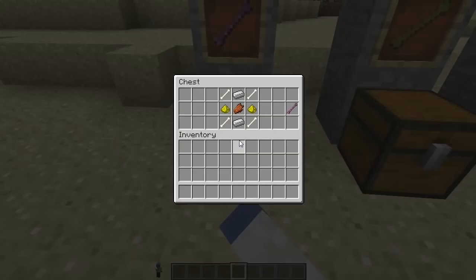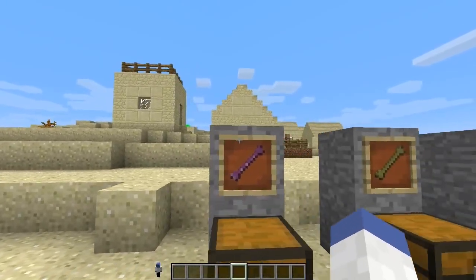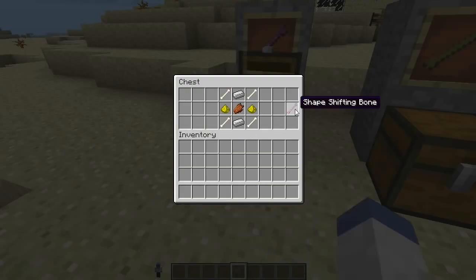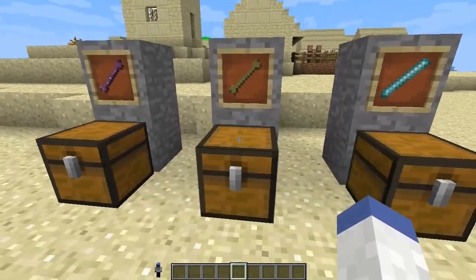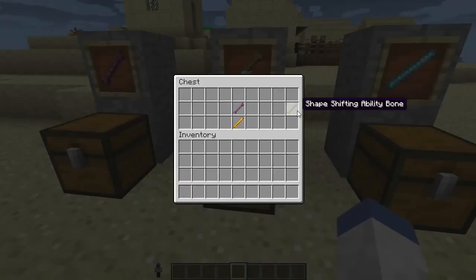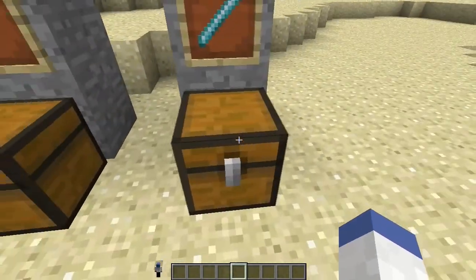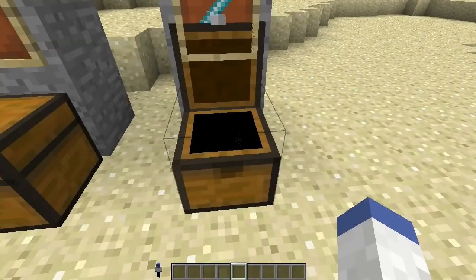The first crafting recipe makes the shape-shifting bone. The shape-shifting bone is crafted with bones, glowstone, rotten flesh, and iron. Next is the shape-shifting ability bone, which is the first bone you crafted combined with a blaze rod. Finally, there is the shape-shifting rod, which uses the first bone with diamonds and gold.